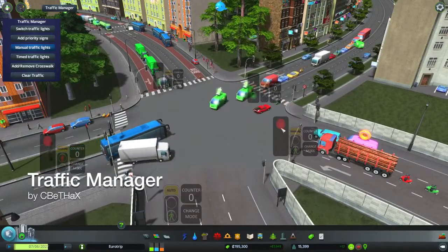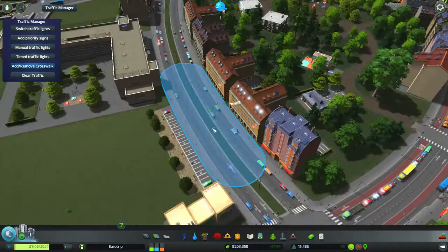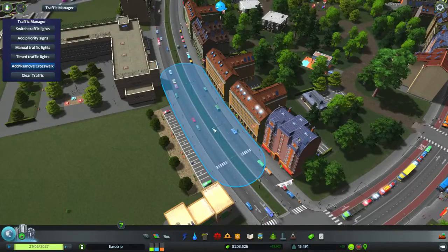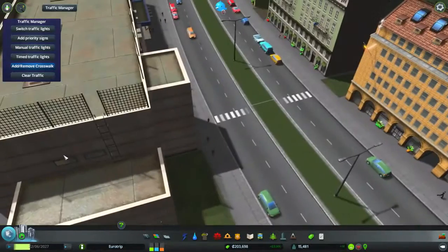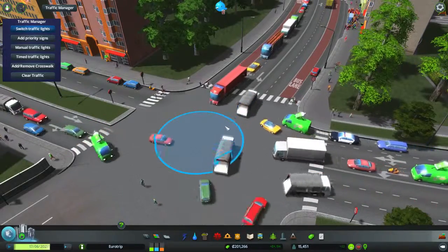Manage individual lightstops with Traffic Manager. You can switch traffic lights, add priority signs, even add and remove crosswalks anywhere you want. But beware, with great power comes great responsibility.